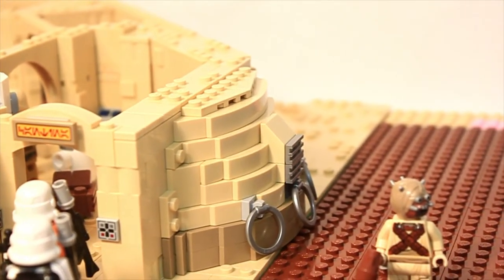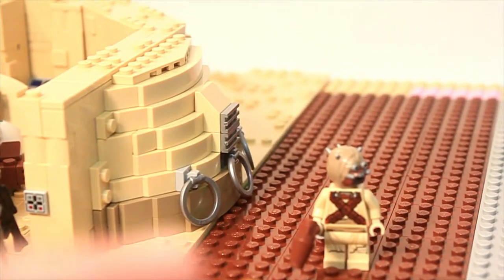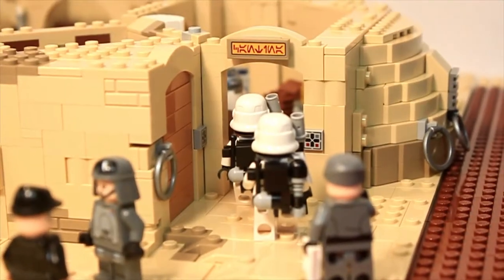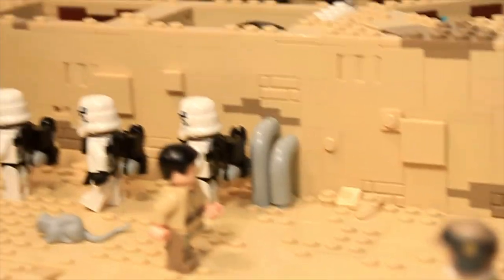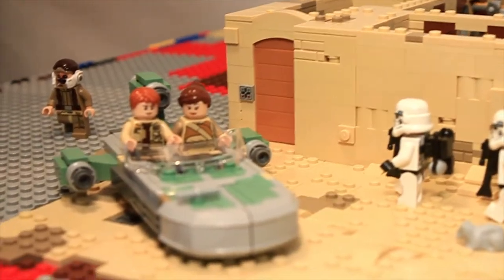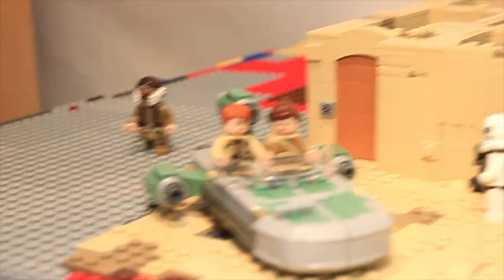Those rings that you see there are actually from a Ninjago set, or actually it might be Marvel — I don't really know, to be honest. But I just saw them and thought they would look really nice as some of the rings on Tatooine. And then we do have some pipes and kind of just some random details, and the back door on that, on the left-ish side of the cantina.